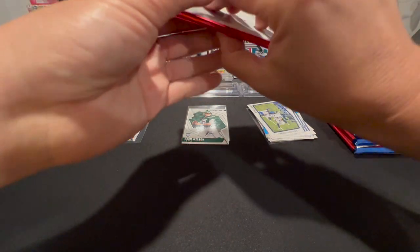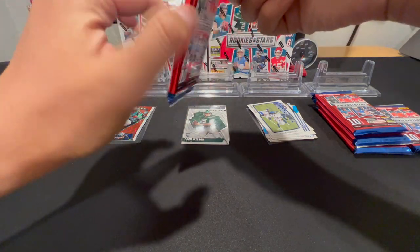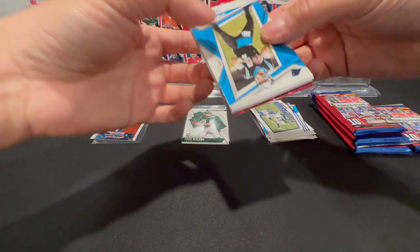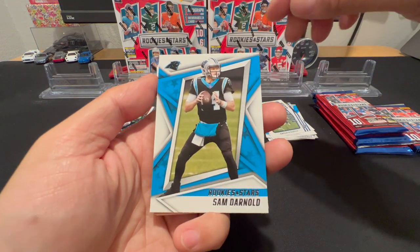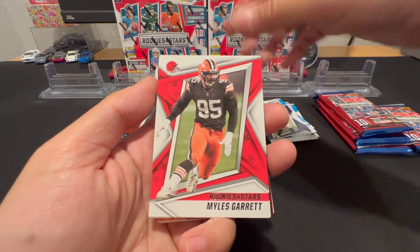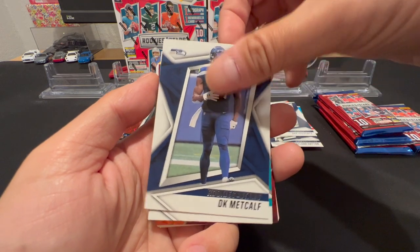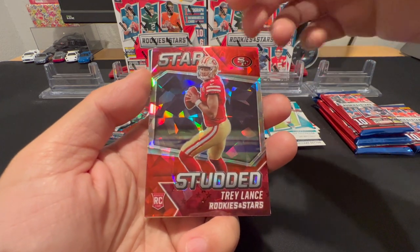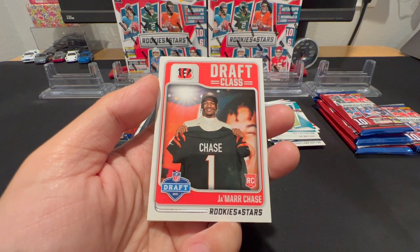As far as base cards go, I'll put the rookie QBs in my sleeve stack but the rest of the rookie base I'm not really looking to take great care of. We got Sam Darnold, Courtland Sutton, Miles Garrett, Dak Prescott, DK Metcalf, Tua. That's a good sign — star-studded Trey Lance, and I don't believe that's numbered — that's going to be the red ice.